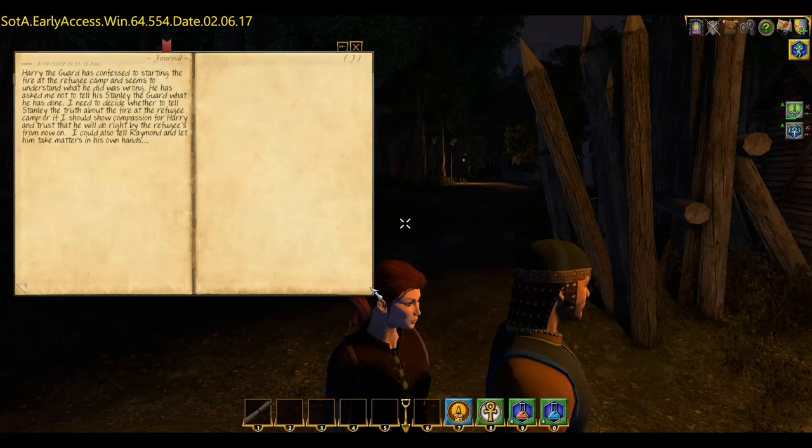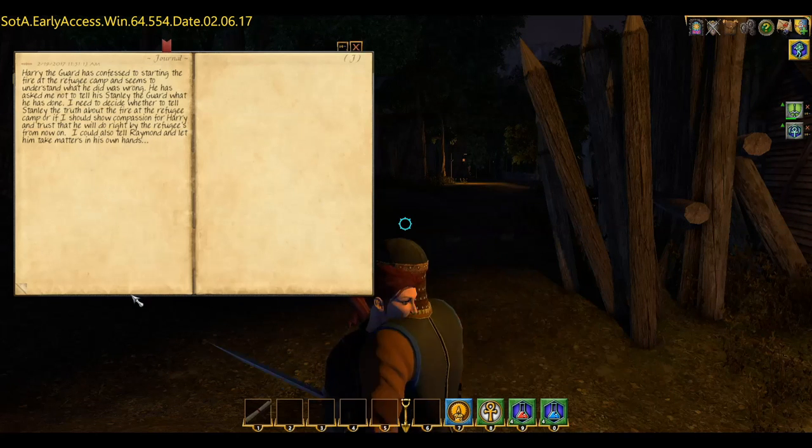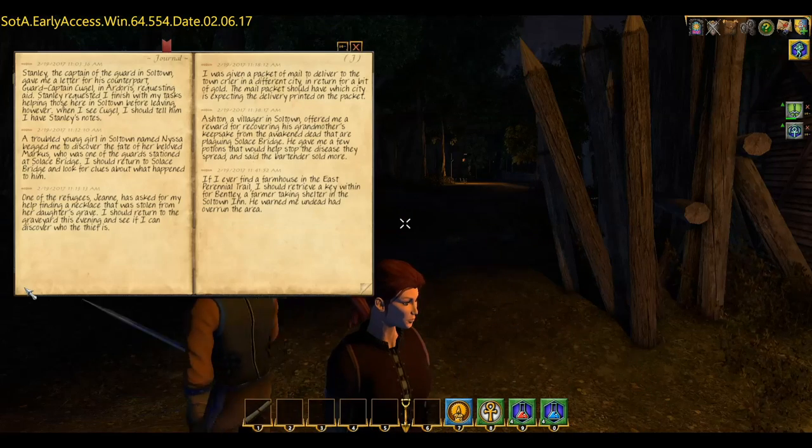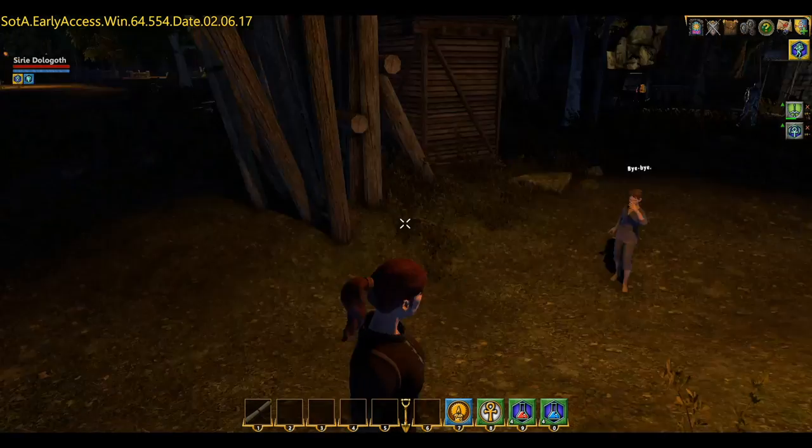I could decide to say nothing, or I could tell Raymond and let them decide what to do. So there are a couple of little moral choices there. I now have around six or seven quest journal entries at this point.